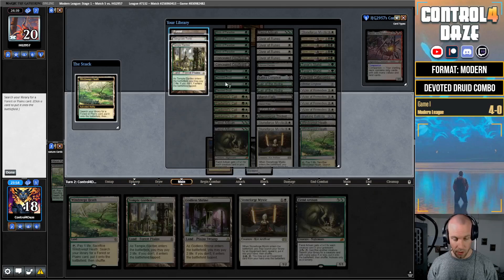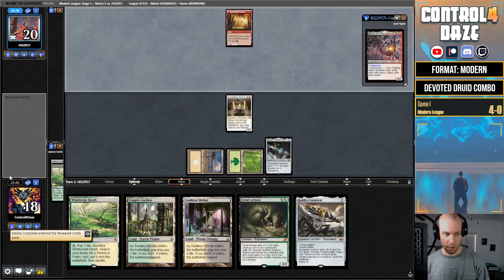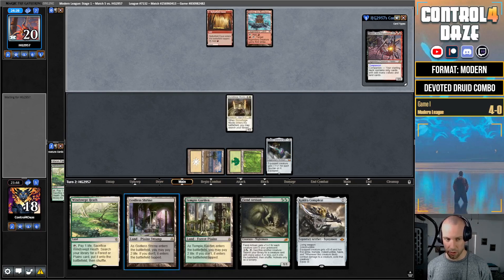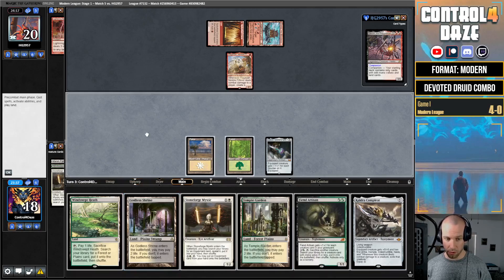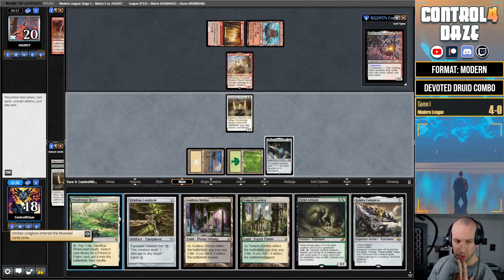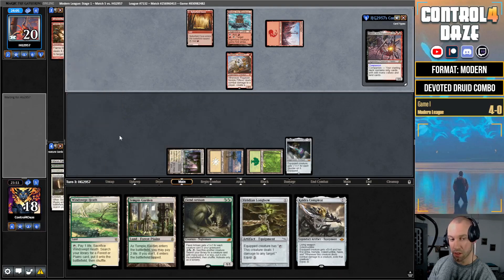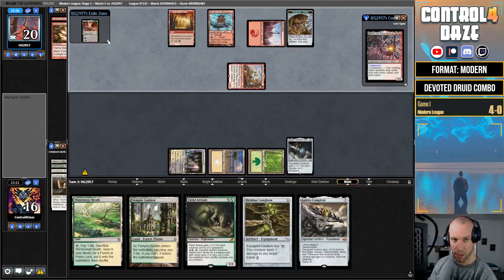Go Marsh Flats, fetch basic Plains, get ourselves a Luxior into play and pass the turn. If they have a turn-one Ragavan that could be problematic — they don't, which is nice. We'll go Stoneforge on two and get ourselves a Cauldra, hoping they don't have an answer. If not, we'll go Artisan next turn and build value from there. They bolt the Stoneforge, then Ragavan. We want to draw a creature — drew another Stoneforge. We'll take a hit off Ragavan. We get the Longbow and think about whether to play it out now or wait a turn.